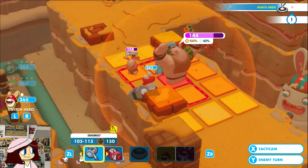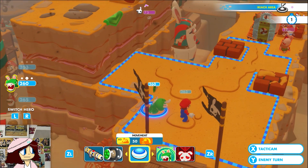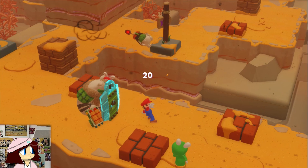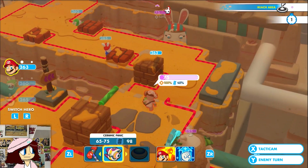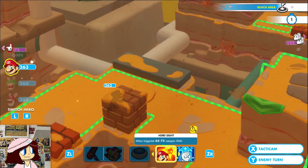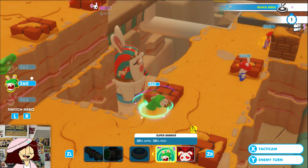Use the hammer. Alright, Luigi move here — so Mario can dash, then jump and land here. Fire rocket, and might as well put the barrier up.